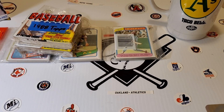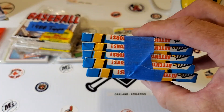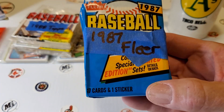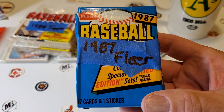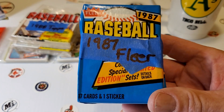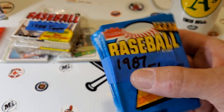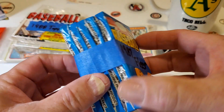All right, let's continue. I got some wax packs — look at these. I got five 1987 Fleer packs. I'm looking for Barry Bonds, Bo Jackson, Will Clark, and Barry Larkin amongst other Hall of Famers. So I got five of those to enjoy.